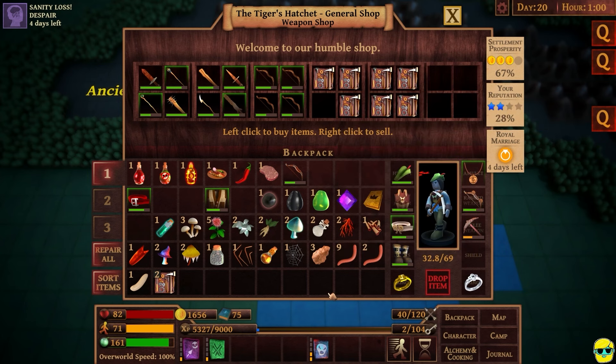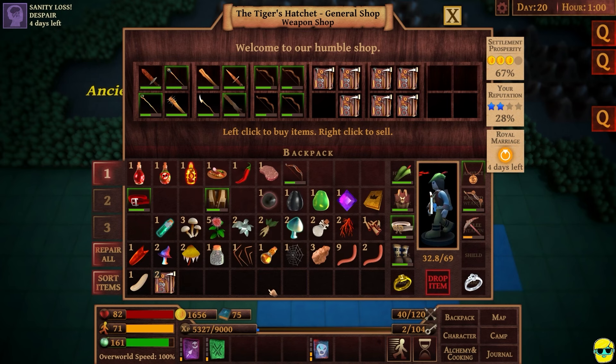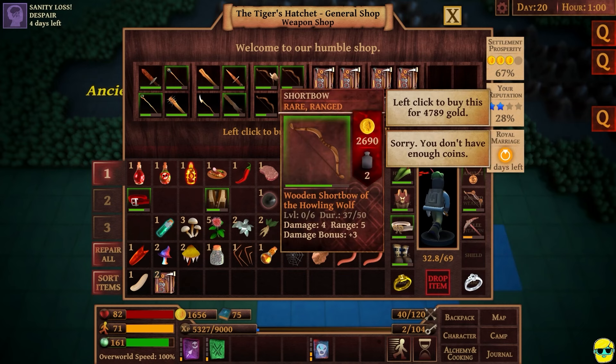I'll just get rid of a bunch of stuff I really don't need. I like keeping my ingredients. By the way, your bag space in this game is really big — you have different tabs over here, so I'm not too concerned about that. Now I have this bow, which is okay, but they are selling this wooden short bow of the Howling Wolf.